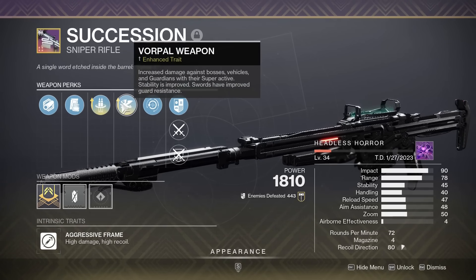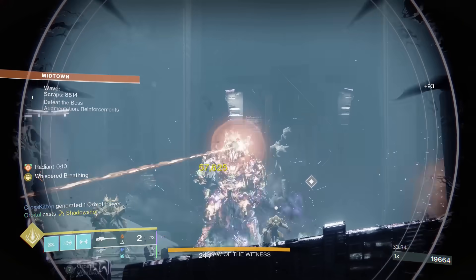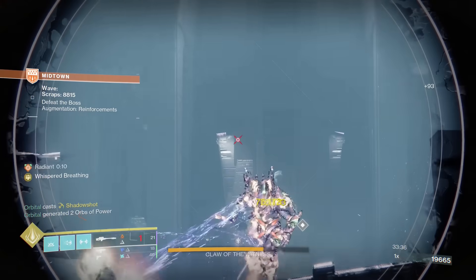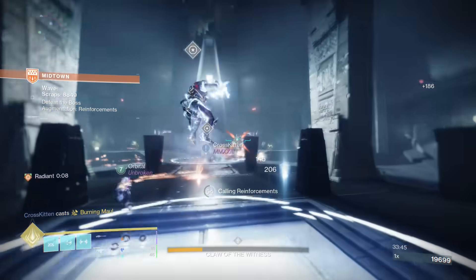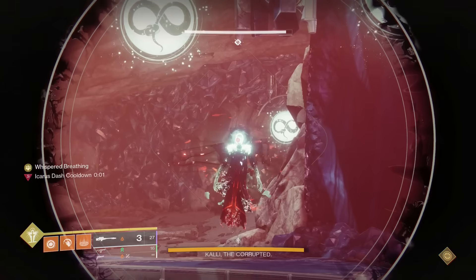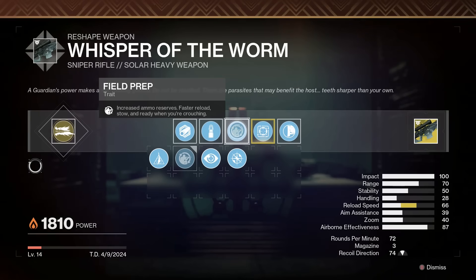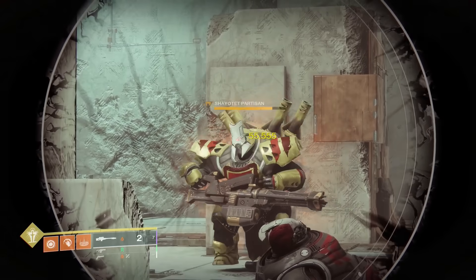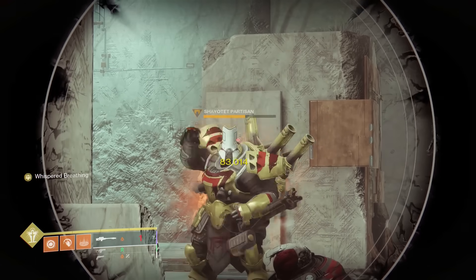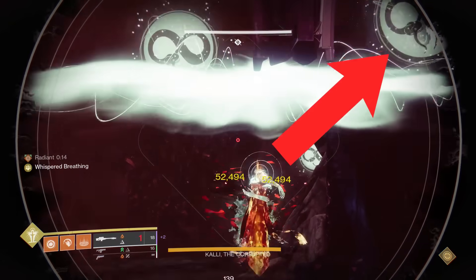Sniper Rifles. I could probably say Succession with Tac Mag, Reconstruction, and Vorpal, and no one would disagree. But honestly, I think Whisper has finally made a comeback. Whisper of the Worm has a 3 round magazine, and when you land 3 crits in a row, it will return 1 ammo to the reserves and completely refill the mag, allowing you to dump all your ammo without ever reloading — assuming you never miss a shot. Against bosses with big crits, or if you have a teammate running Divinity, this thing can output some crazy high total damage. With well over 30 shots, this is very ammo efficient, and it can be crafted to get Field Prep for even more ammo and a faster reload speed if you do happen to miss a shot. And I didn't even mention its catalyst, which gives it Whisper Breathing — a massive 50% damage buff just by aiming down sights for approximately 1 second. And it's a solar weapon, so it only gets better with the current artifact. I highly recommend getting this thing.